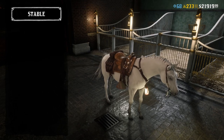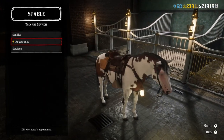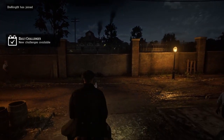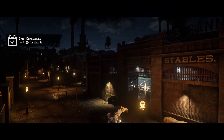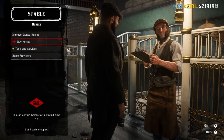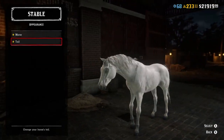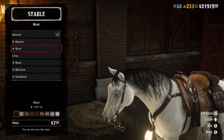We can also change appearances. Going back into the stable — click on Manage Horses, then click on Jeff. You can change the appearance of your horse, like its mane. I quite like the black hair which looks nice.